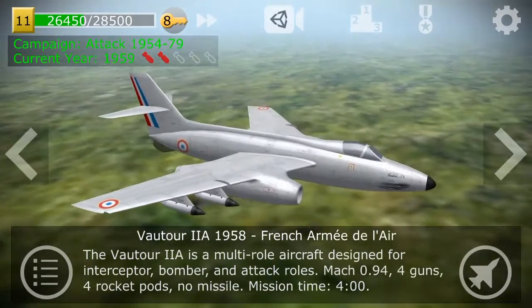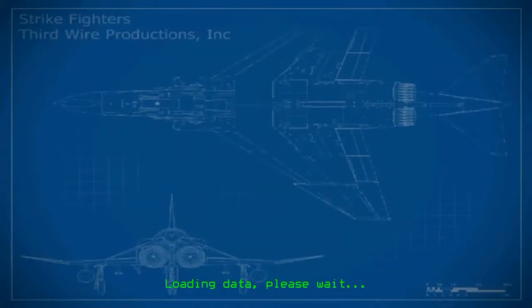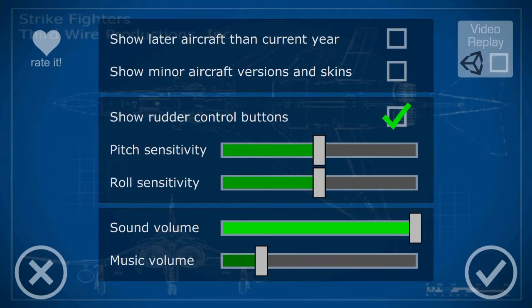It's just the ground attack version. Anyway, you go up here to show leader aircraft in the current year and touch that. You can also touch 'Show minor makes and skins,' which is kind of cool. There's also a video replay option I don't remember being there.